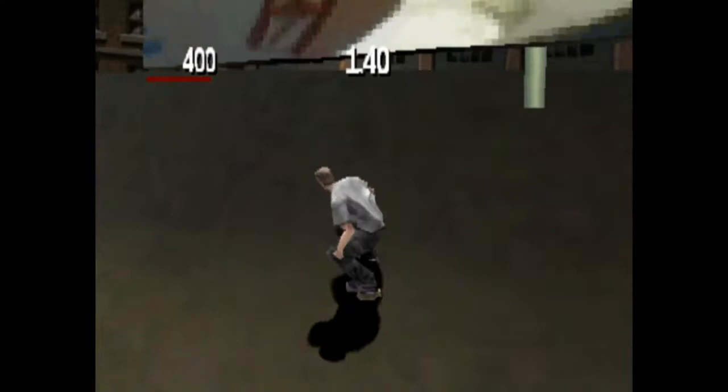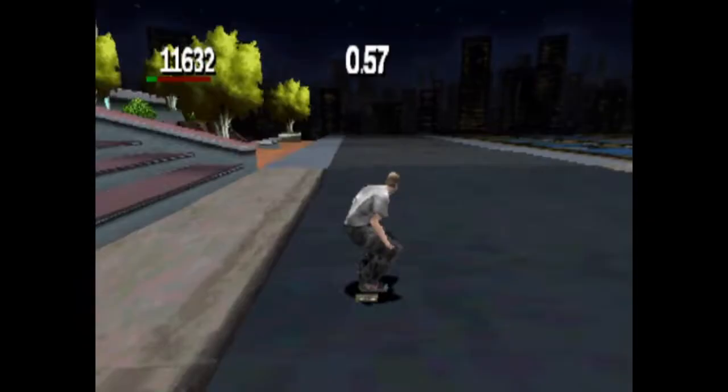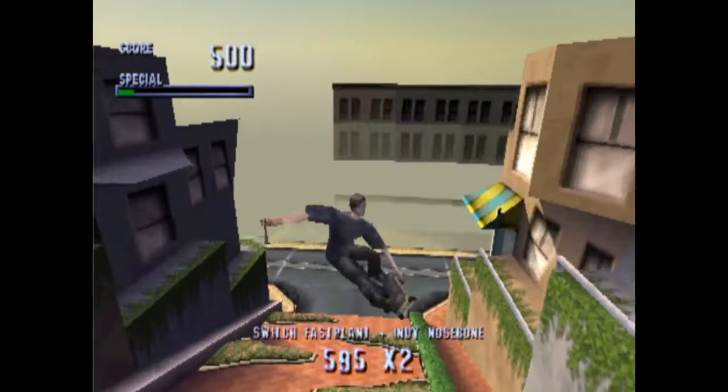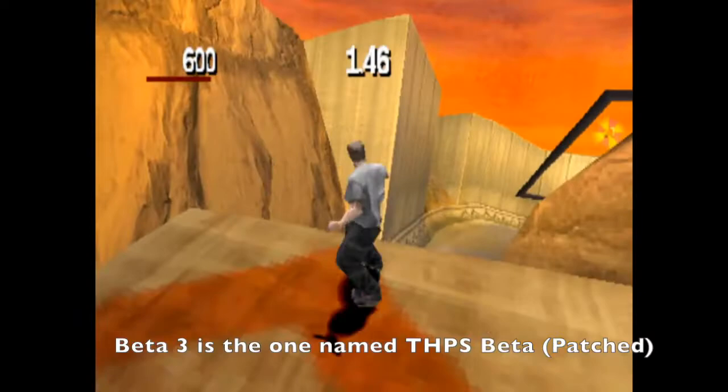Real quick before jumping into the interesting stuff, I want to talk about each of the 3 betas themselves. They're all versions of the early THPS beta from April of 1999. Each contained pretty much the same stuff, though one is definitely earlier than the other as it has a few differences which I'll get into later. Beta 2 and 3 are identical from what I can tell. There may be some slight differences here and there, but I miss them if there are. With that being said, I'm going to use beta 3 as my main comparison point since it's the most complete.